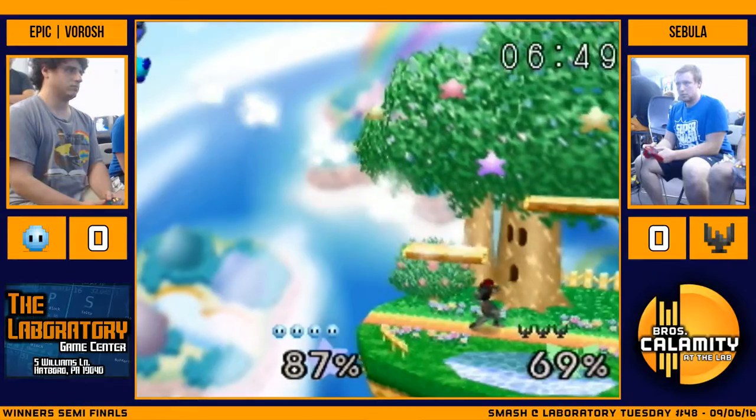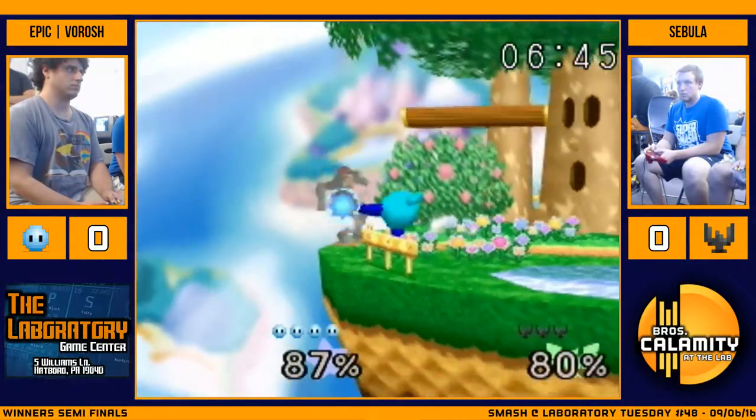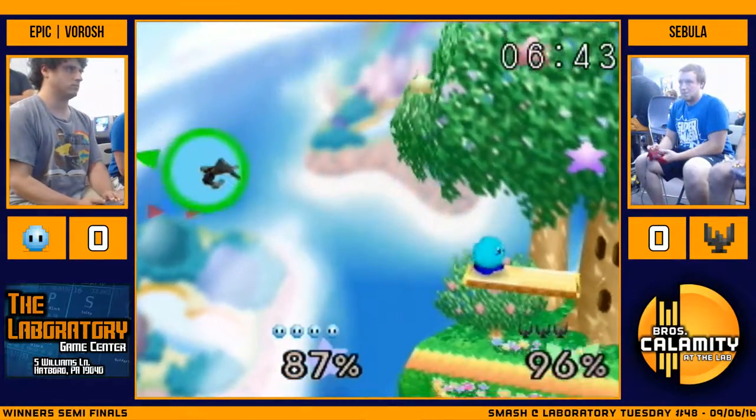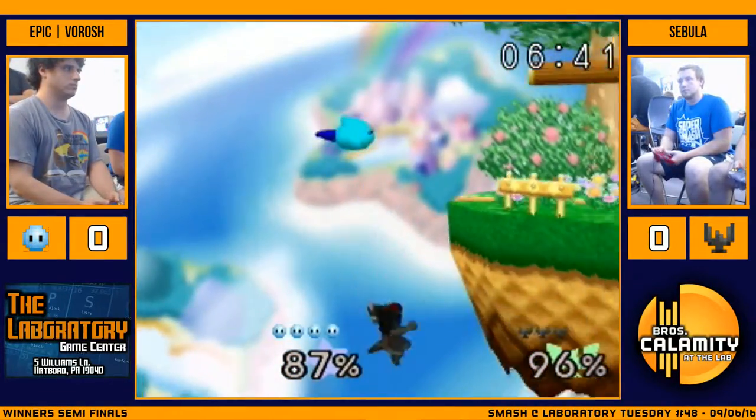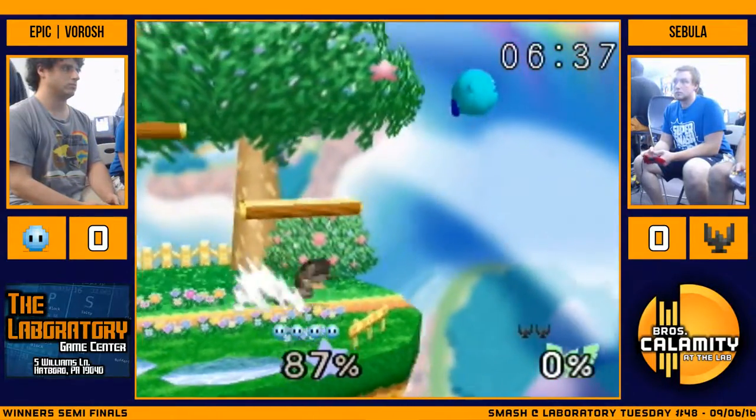Cebula at 69% — he cannot be beaten. Let's see if he can get this edge guard. Almost caught him with the hook. That'll do. I think Seb lost his jump. Yep. Varouche looking good.